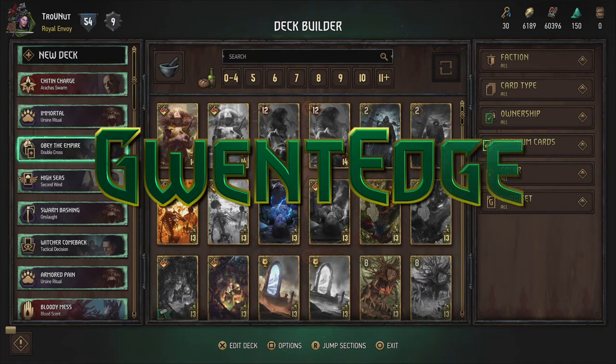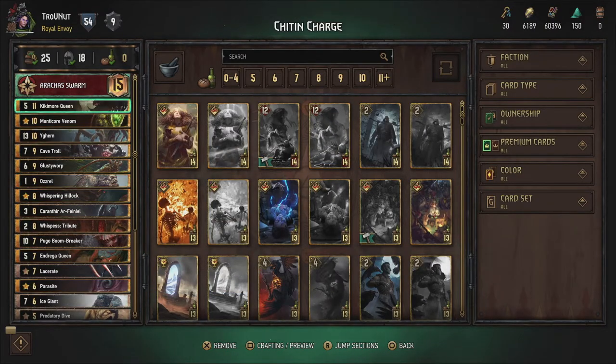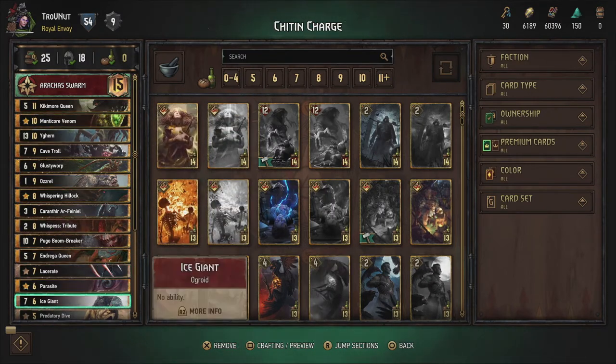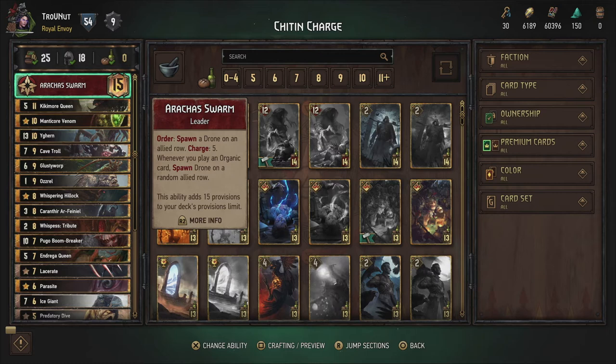Hey, what's up everybody? My name is Trofian at the Babbling Belgian, and welcome back to Gwent laddering episodes. Since this is probably gonna be my last laddering episode of the month and the season, I just wanted to make a special episode where we go through the decks we've been using in the past episodes. To start off, the first deck we used is the Chiton Charge with the Kikimor Queen and the Ataka Swarm ability.